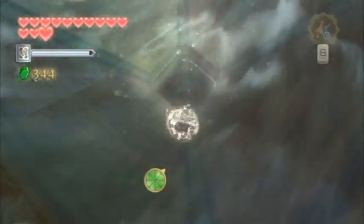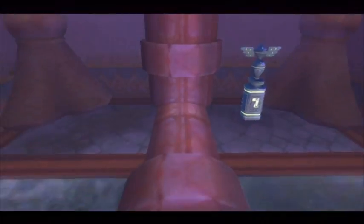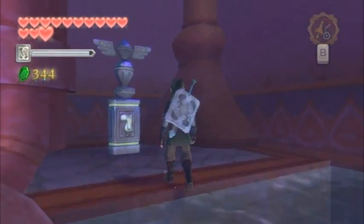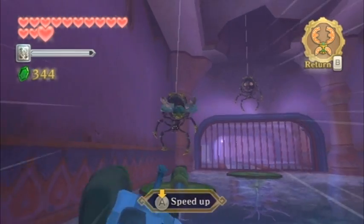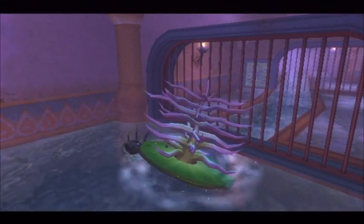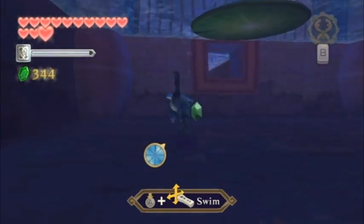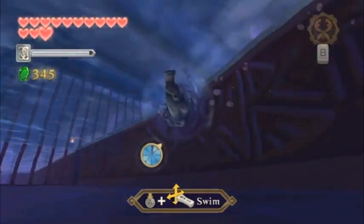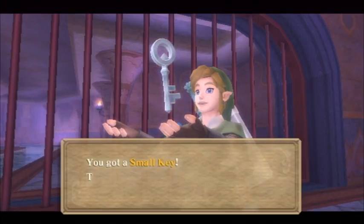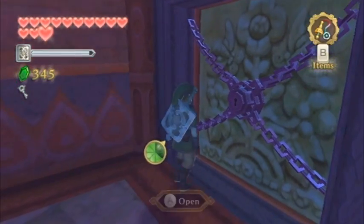Afterwards, the water will start flowing — jump in and it creates a little whirlpool that sucks you down to the floor below. The basement of the Ancient Cistern is pretty sweet — the color scheme is just so different from the rest of the dungeon. There's a brand new enemy we'll meet that's really cool. Use the beetle to cut the Skulltulas, and the one in the middle will cause the lily pad to flip over. You can use the whip to grab a small key off a Bokoblin archer through the bars and retrieve it that way.